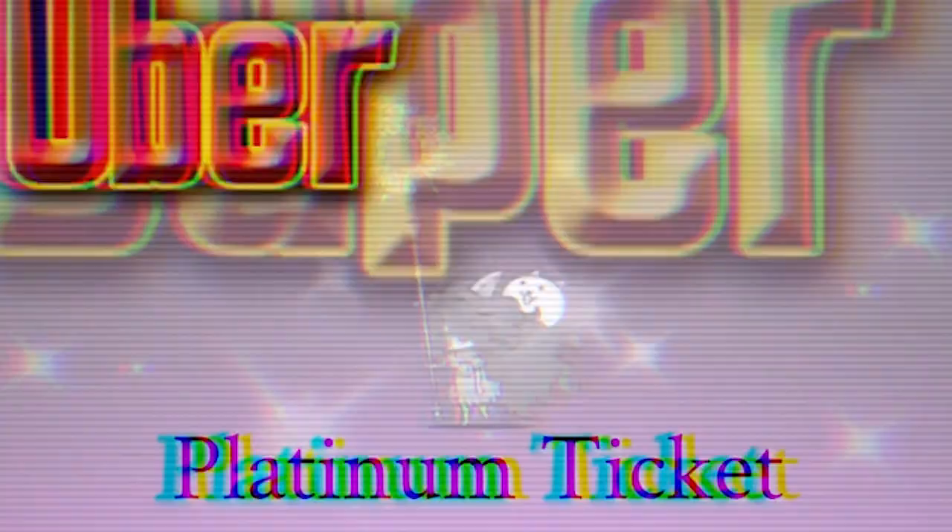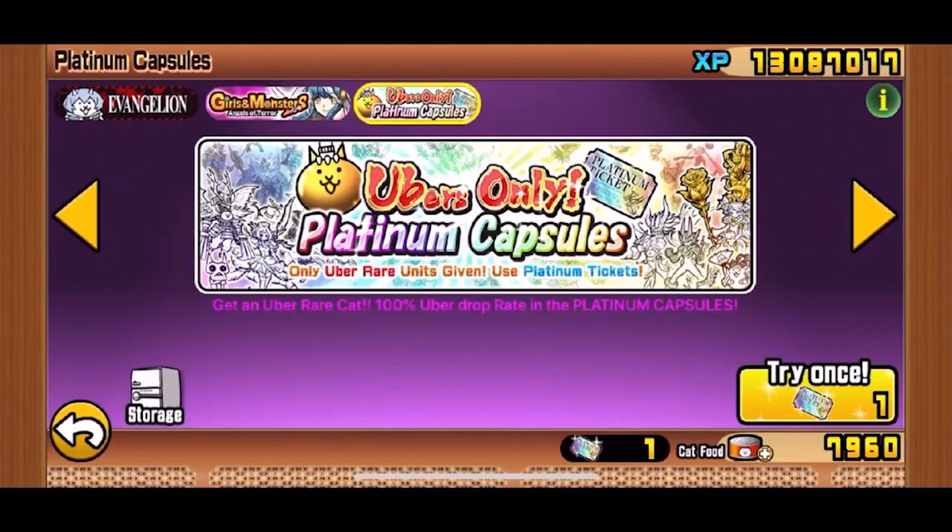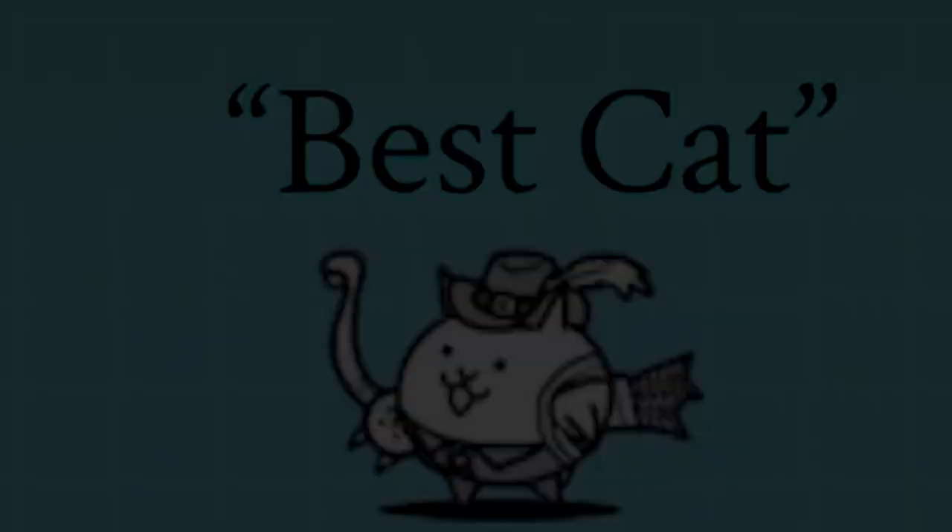Collab units sometimes have true forms, like Saber. The Platinum Ticket is a ticket that gives you a guaranteed chance to acquire an Uber unit. You can procure the Platinum Ticket by doing particular stages or when it's available for purchase.